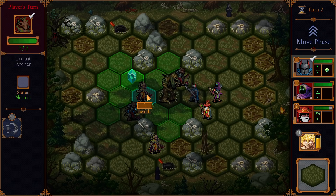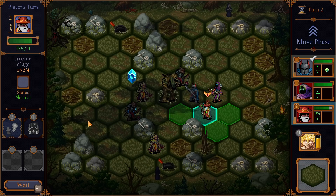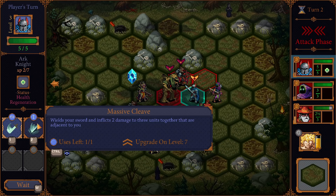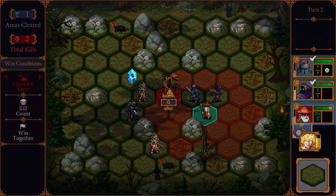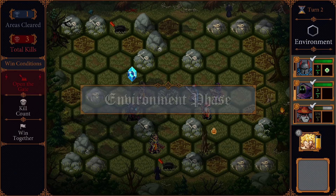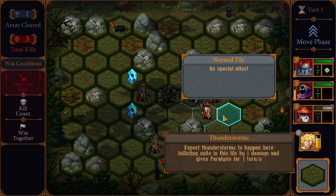It looks like it's fine. But we're already in range to be hit by that son of a gun. I think maybe we're fine - I think this is actually just okay positioning. Maybe more units are going to spawn. Level up, curious to see what abilities we got. Half damage done. We have a limited amount of heals though and you only have three health. Expect thunderstorms to happen here - inflicting units in this tile by one and a half damage and giving paralysis for a turn.